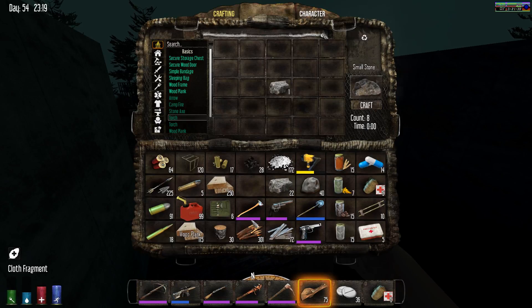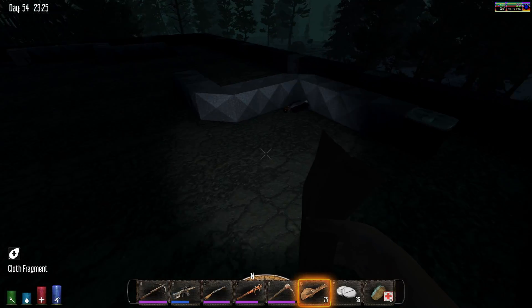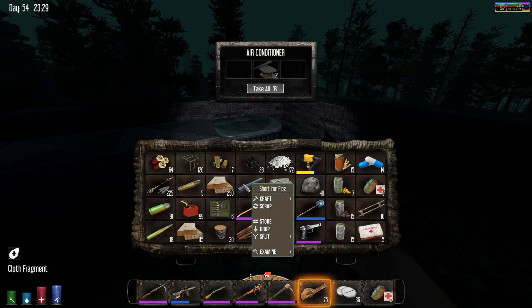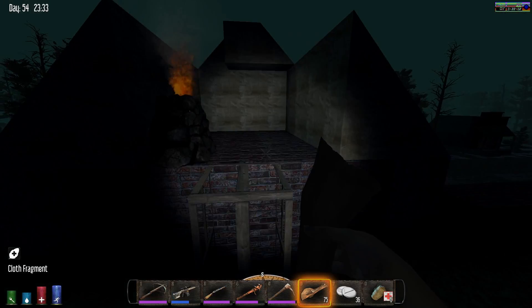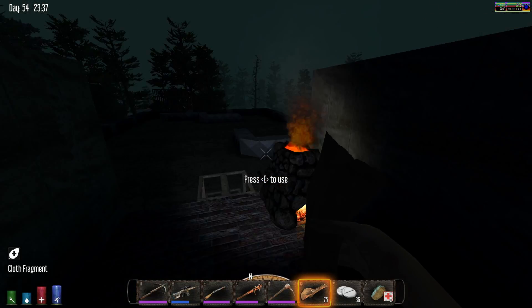I don't need a campfire, so I'm not gonna make that. I was gonna go loot the gun store here, but it sounds like they're down inside, so we're not gonna do that. I'm probably just going to stay here, cook some of this stuff up, and probably repair my character's stuff - the couple things I gotta repair - and go from there.